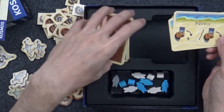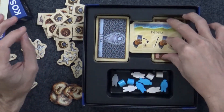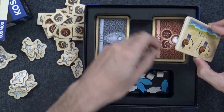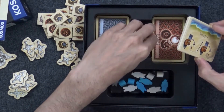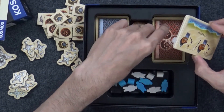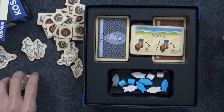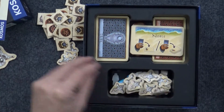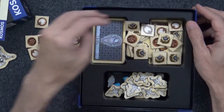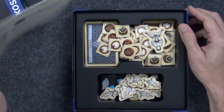Just real quick as I put the cards away — this insert, I will be getting rid of it. It fits the components just fine, but the cards look a bit snug in there, and I do sleeve all my cards, so this insert won't work. And as I say, I have ordered the expansion, and I'm sure I'd need the extra space anyway just to keep it in here. I will be organizing these components just a little bit better, but for now this will serve.